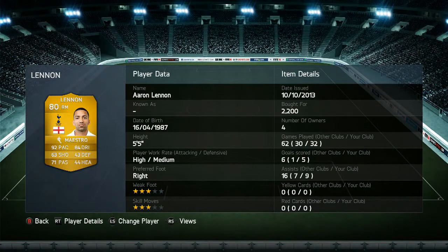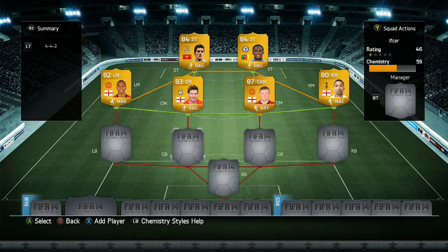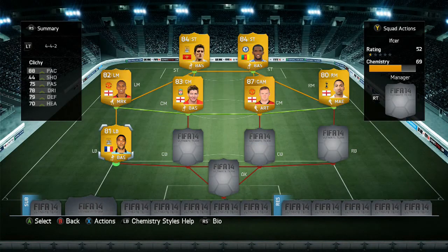For our right mid we have Aaron Lennon — an absolute pacey player. He's got 92 pace, 63 shooting, 71 passing, 84 dribbling, 43 defense, and 44 heading, which isn't bad considering he's a right mid. Really good.